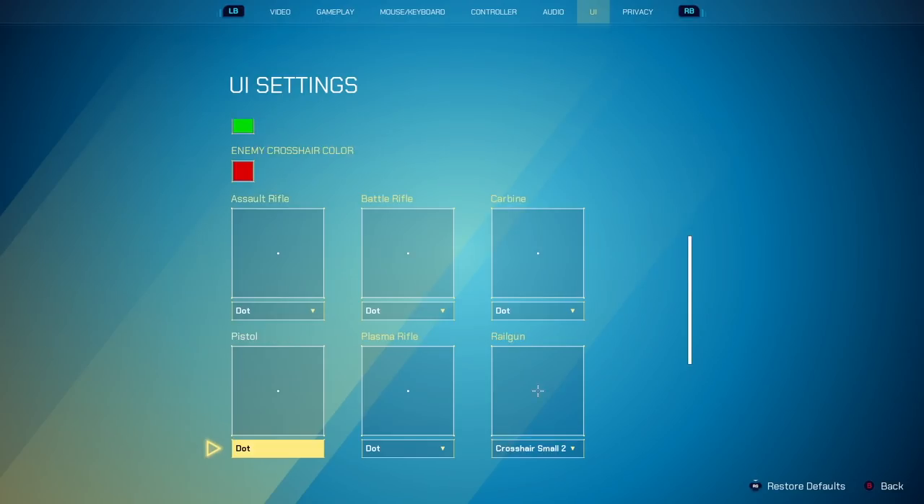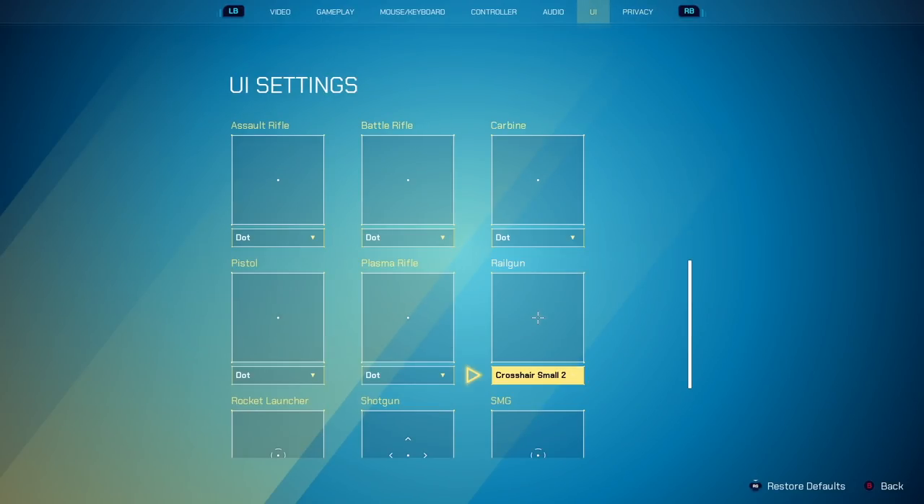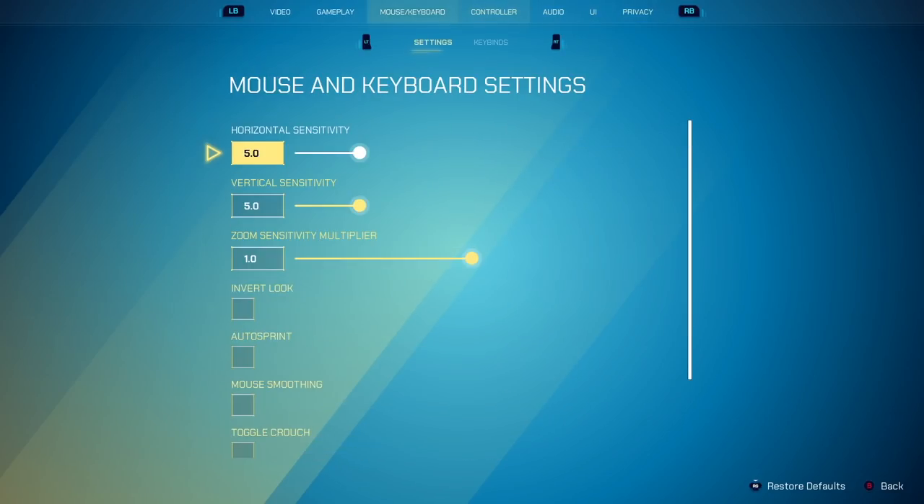So those are all of my crosshairs and the UI settings. I also like the sniper on default — that's a good one — but I personally like the dot on everything. Privacy is going to be completely up to you.